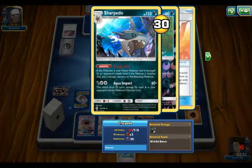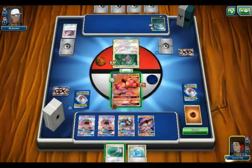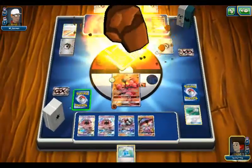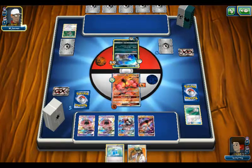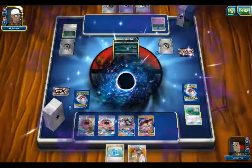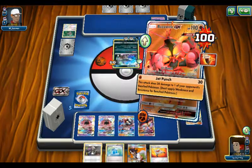We're going to Revolve into Sharpedo. This Pokemon is the Axe Pokemon and is damaged by the opponent's attack. Alright, this Pokemon is knocked out. Jet Punch again. Hey, Kukui. Put that in a Cosmog — it's a Metagross and Solgaleo deck. Kukui, Jet Punch for the Knockout.